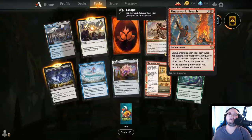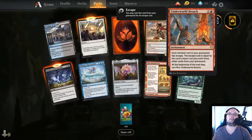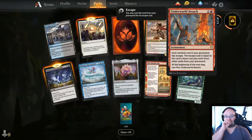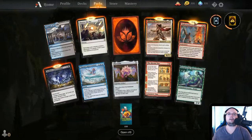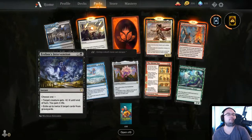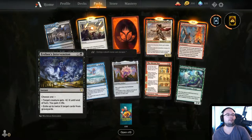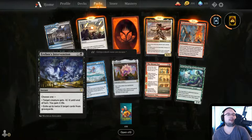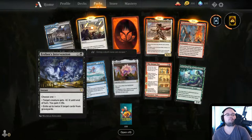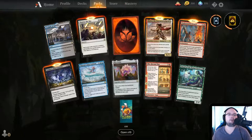Underworld Breach — 2 mana. Each non-land card in your graveyard has Escape. The escape cost is equal to the card's mana cost plus exile 3 other cards from the graveyard. At the beginning of your end step, sacrifice Underworld Breach. Kind of cool, I like this. Erebos's Intervention — 1 black and X, choose one: target creature gets minus X/minus X until end of turn, you gain X life; or exile up to twice X target cards from graveyards. Not that great.